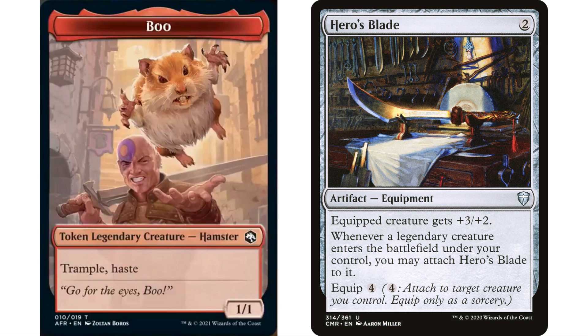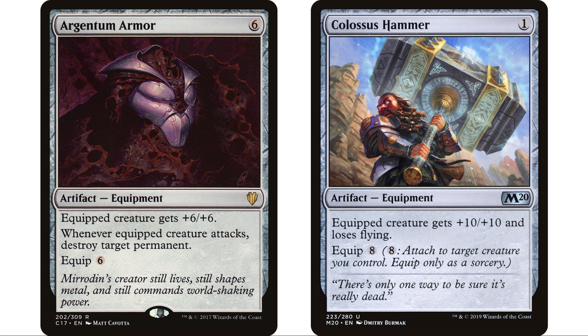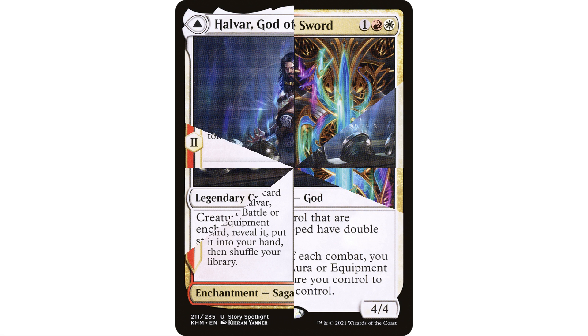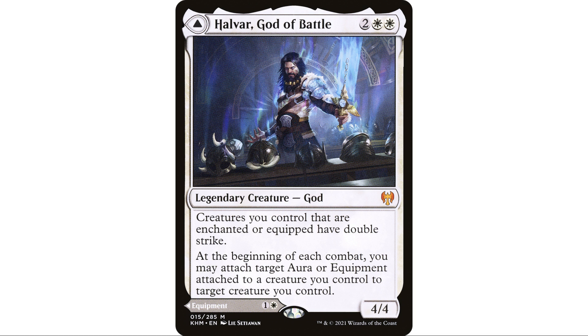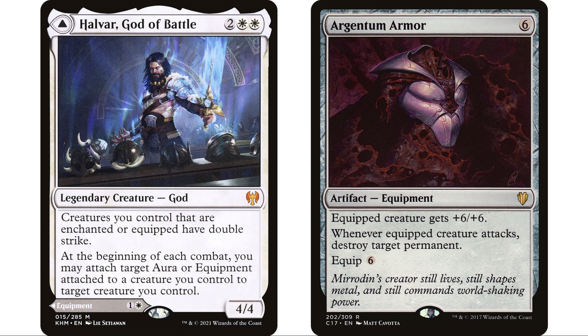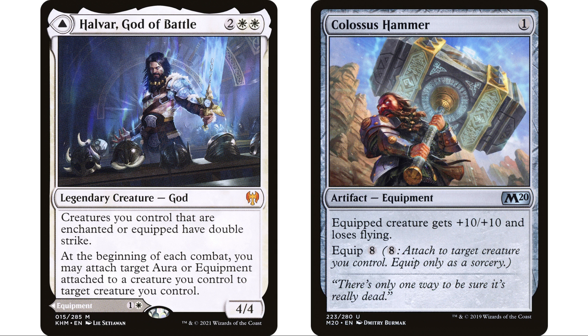We've got lots of other equipment: Argentum Armor, Colossus Hammer — having a 7/7 or 11/11 hamster with trample and haste is going to close out games quickly. I also threw in Forging the Tyrite Sword, a red and white saga enchantment — the first two chapters create treasure tokens, and the third lets you search for a card named Halvar, God of Battle or an equipment card. We have both. Halvar gives creatures you control that are enchanted or equipped double strike, and at the beginning of each combat you may attach an aura or equipment to a creature you control, cheating equip costs on Argentum Armor and Colossus Hammer.